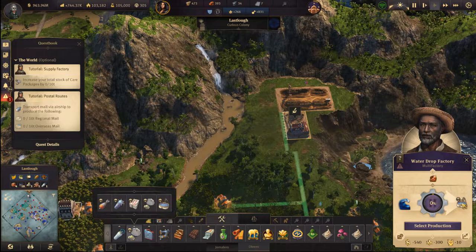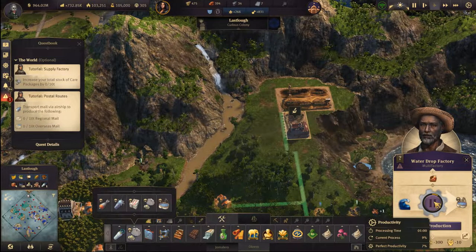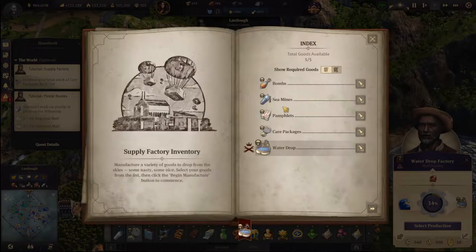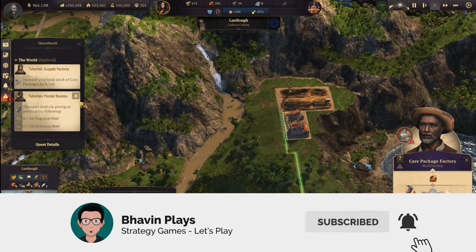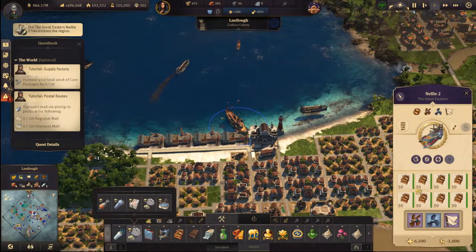Those spoiled obreros have never seen what real work is like. Water — where do you want me to get water from? I don't know. So we need canned food and schnapps. Our ship has returned from its voyage.